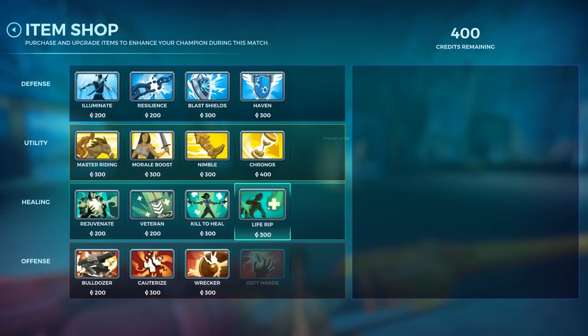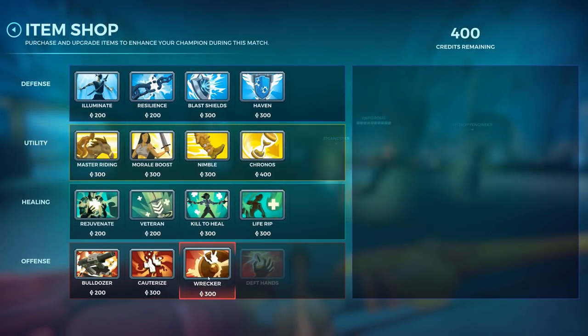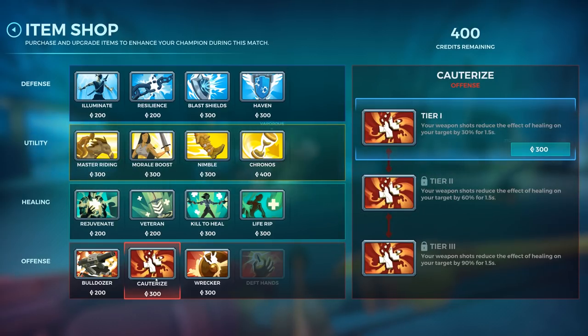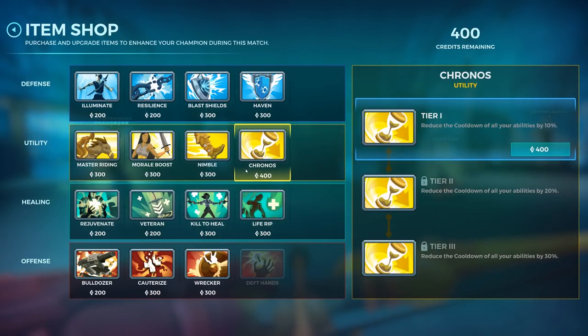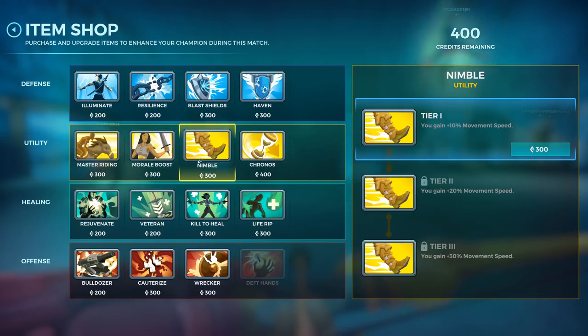For items, Sha Lin is incredibly good with the offensive choices. Since he hits for a base of 1,000, he scales extremely well with Wrecker and Bulldozer. Cauterize is a fine pick at all times since he is often looking to burst down and finish targets during the fight. Utility cards also have a good amount of value — he's got relatively higher cooldowns with Planted being at 18 seconds, so Chronos isn't a bad idea. Morale Boost helps him charge his already fast-charging ultimate, and Nimble can be good if you need some extra mobility on the battlefield.